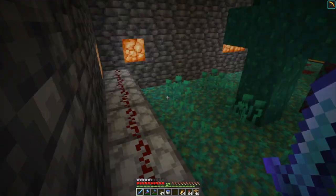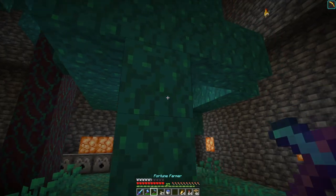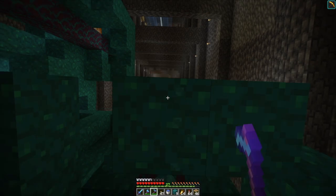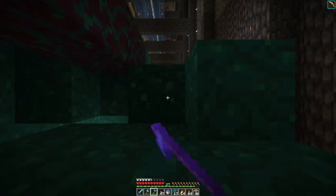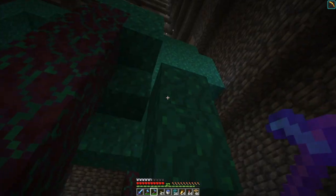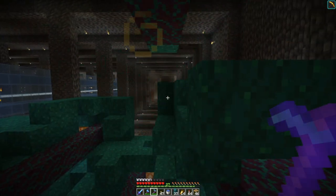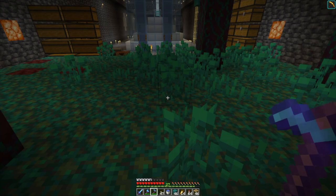I put in a row of dispensers here to wipe out some of the vegetation, which can also go into the composter. It's not difficult to run around and wipe it out by hand. But since I get plenty of bone meal out of the process and I have plenty of bone meal anyway, it's a cheap way of getting additional stuff that can be used as decoration or to get more bone meal — basically free bone meal where I don't have to travel to the skeleton farm.